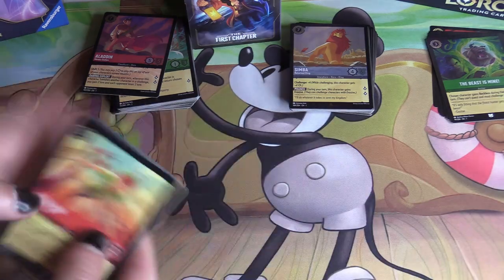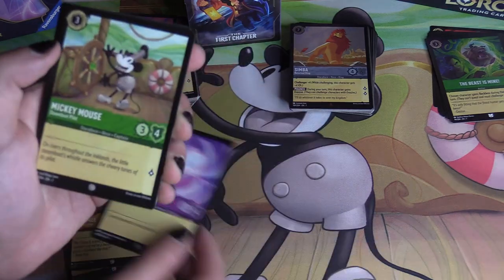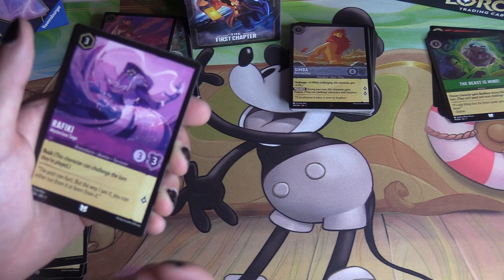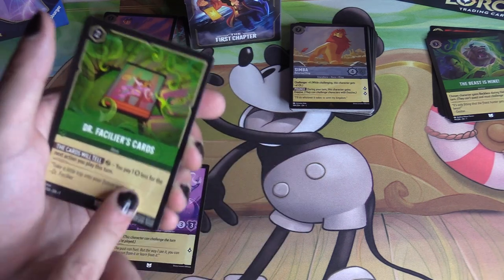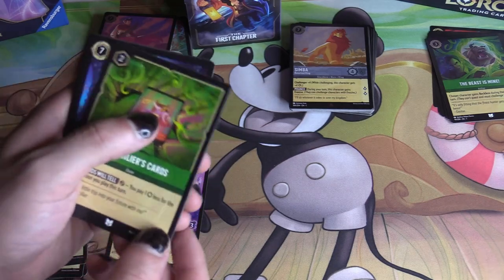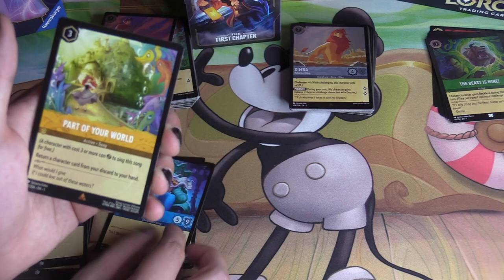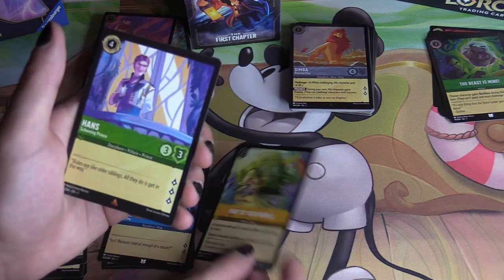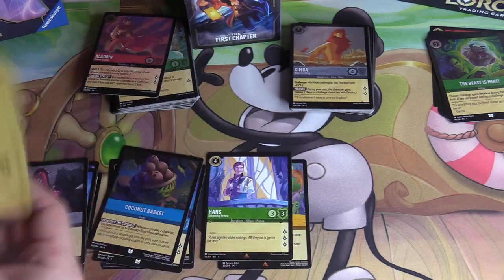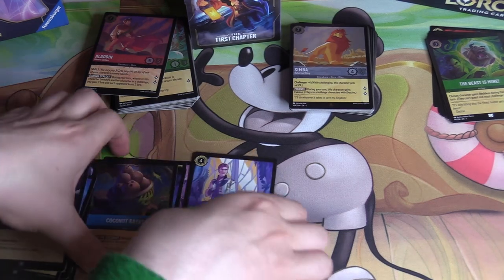Second pack from the Ruby/Emerald starter deck. Commons: Peter Pan, Mr. Smee, Elsa — so I can now shift onto that — Mickey Mouse, and Mufasa. Uncommons include Rush Rafiki and Vasilisa — a card I'm a big fan of; you may pay one less for the next action you play this turn, a potential sleeper hit. Also a Triton, Part of Your World recursion, another Hans Scheming Prince, and a foil Coconut Basket uncommon. Unfortunately it was the same puzzle piece — the Brave Little Tailor artwork again.